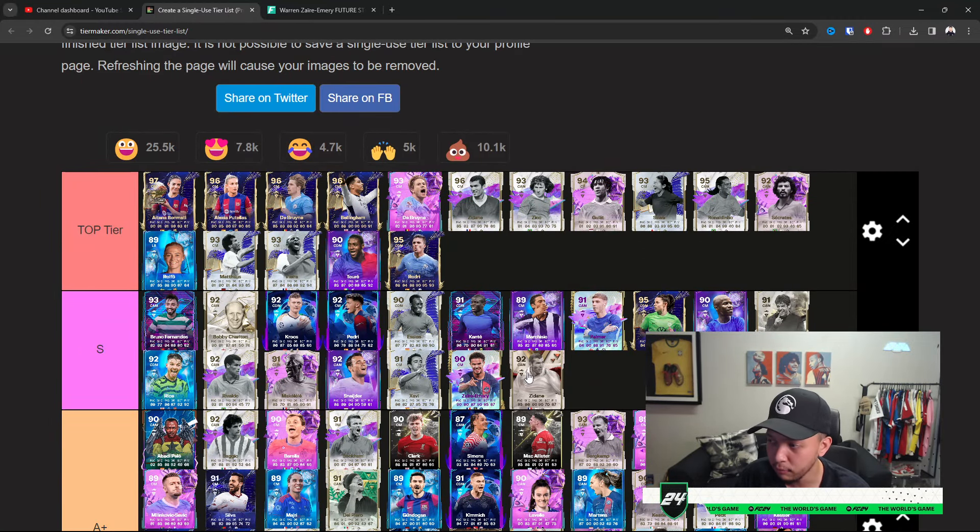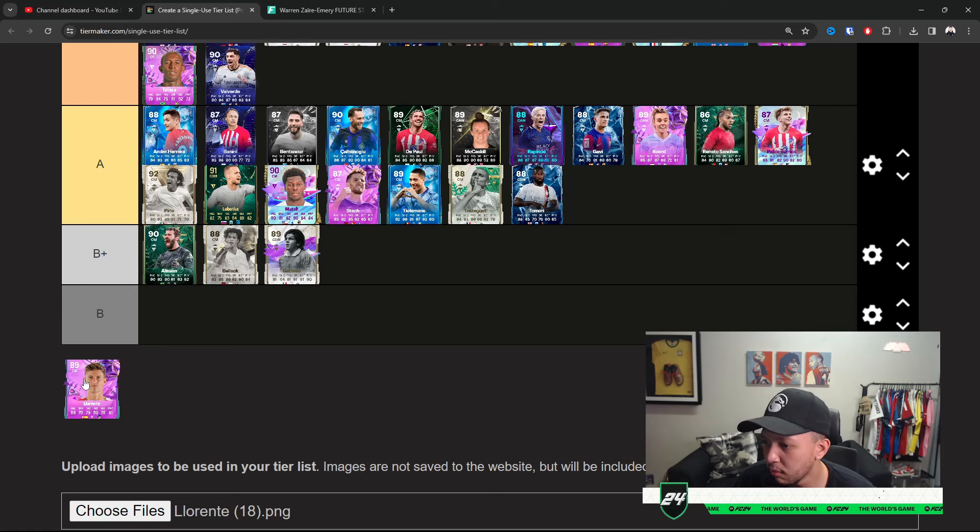Zidane — this specific version has fallen off the meta curve. But if you have the Zidane — trust me — put this card at LAM or RAM. You will see how good this card cooks as an attacker. He has increased pace and the dribbling feels amazing. I was using him at CDM but as a LAM or RAM he was literally pacing past anyone. For me I'm placing him at S in terms of a midfielder, and his better version is obviously Top Tier.